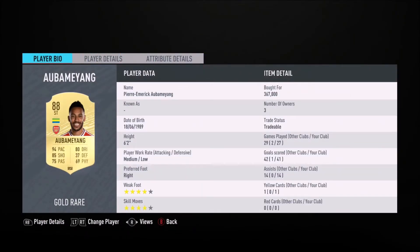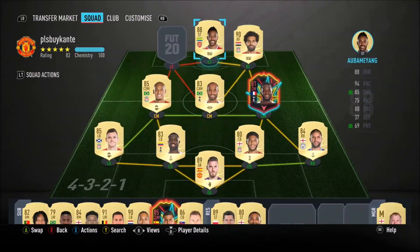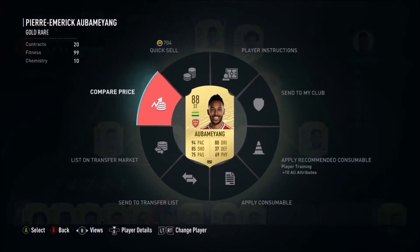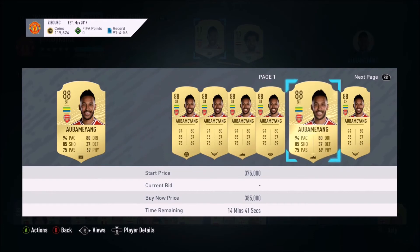Aubameyang — oh my god. When you look at his stats, so clinical and so amazing. A very very good striker, fantastic at goal. I think in the EPL he is the number one striker — him and Heung-Min Son.